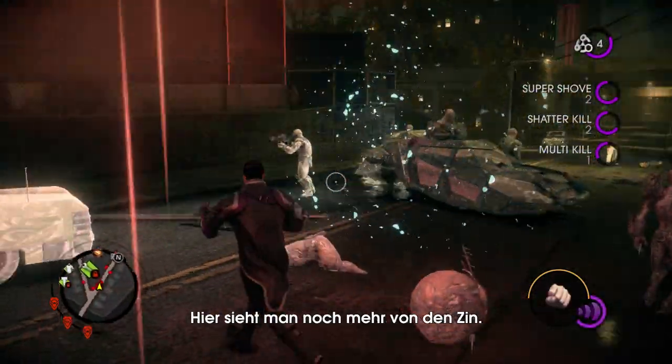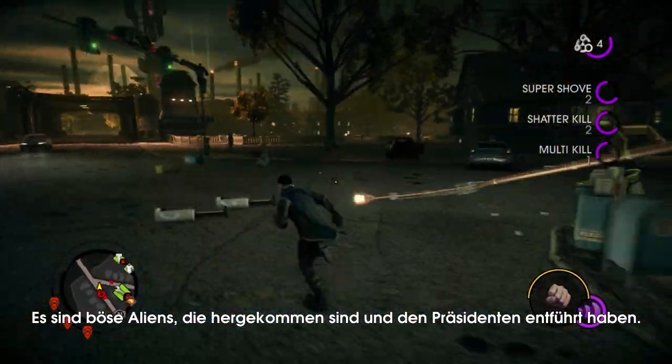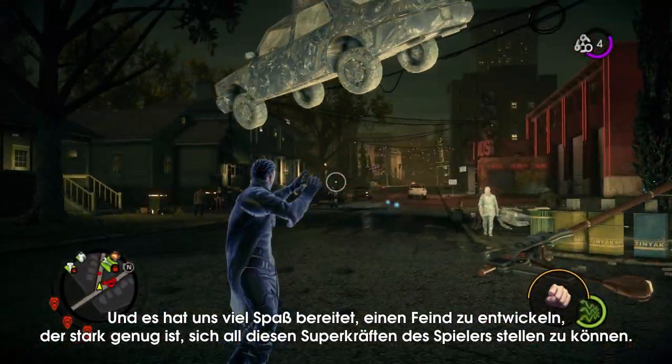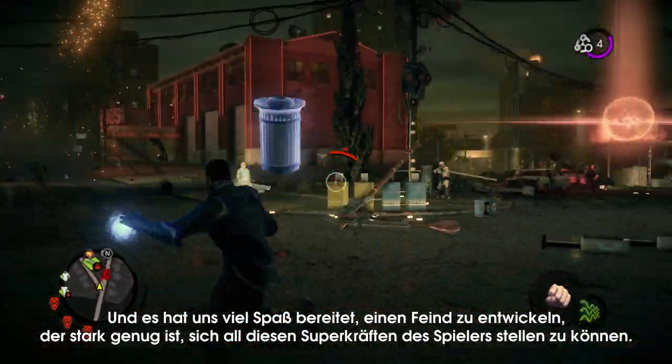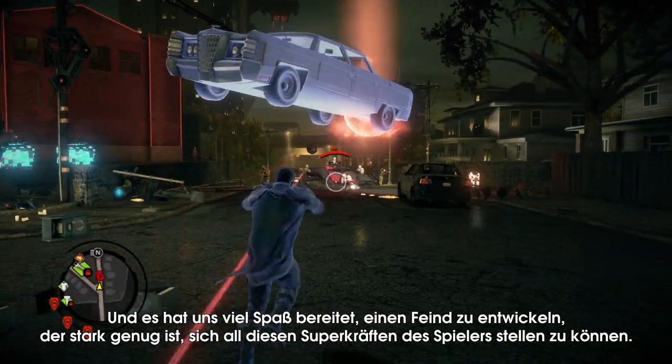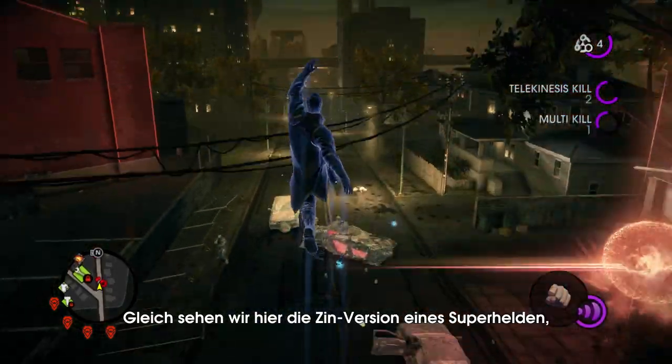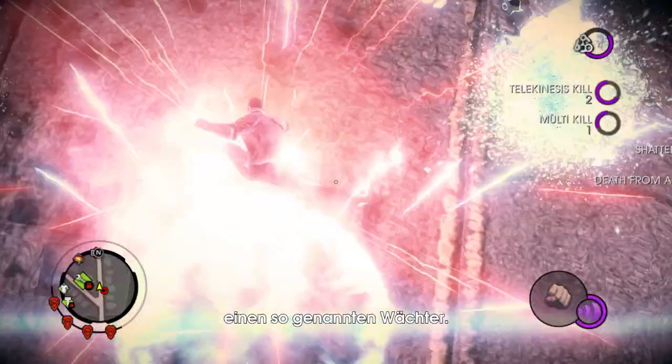Here you're seeing more of the Zin as well. These are the evil aliens that have come in and abducted the president. We've had a lot of fun coming up with an enemy that was going to be sufficiently powerful to challenge the player with all these superpowers. In just a moment here, you're going to see the Zin's version of their superhero. It's called a Warden.